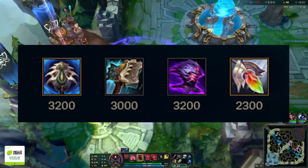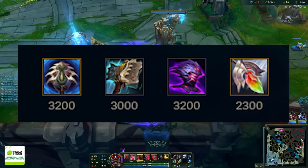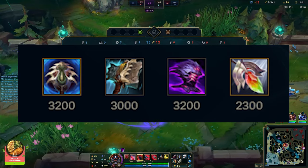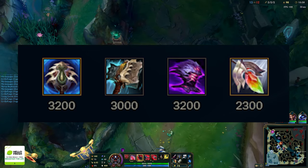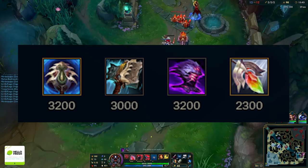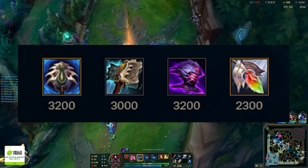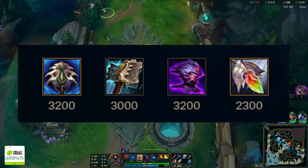Hullbreaker is a bit overrated by Urgot players in my opinion — solid B-tier. It's useful if they have something like Shen roaming, or if you can kill your laner without Black Cleaver. Its main value is from taking plates with its passive. Only build it in the first item slot — on the second slot there's always something better, and Black Cleaver into Hullbreaker feels bad compared to Black Cleaver into Shojin.